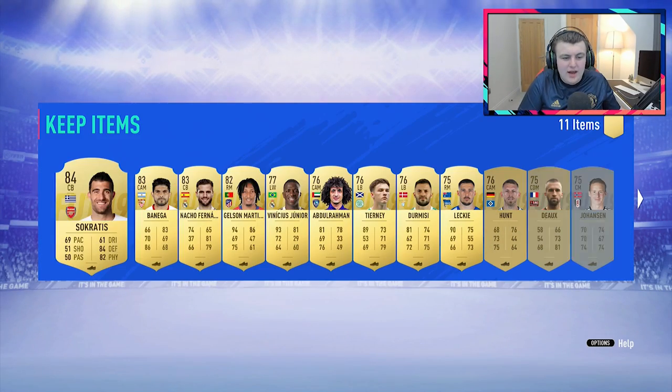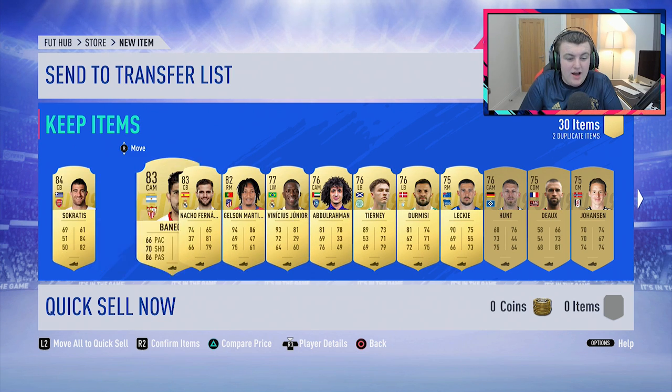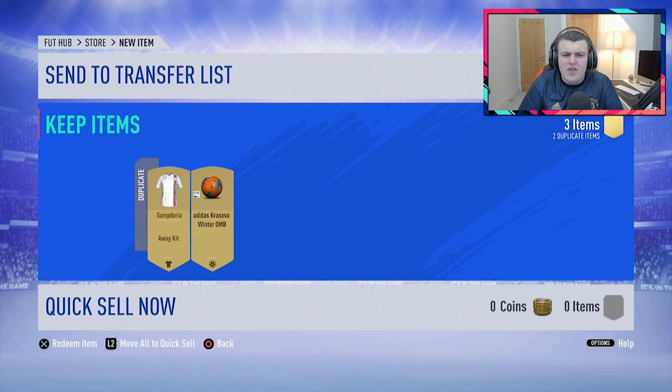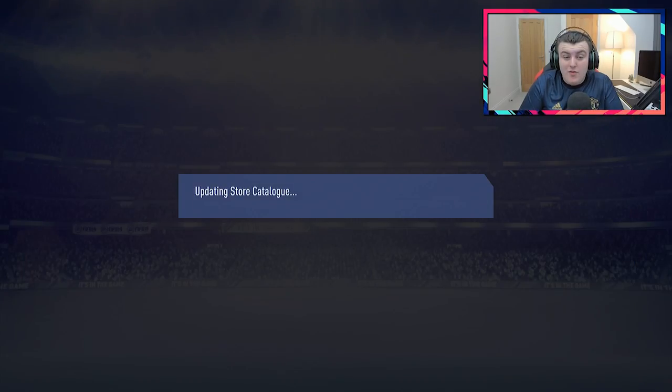We'll hopefully get a couple of the board drops — and we did. We got ourselves Banega and Nacho Fernandez. That's decent, good for SBCs. Of course, we have the Premier League Player of the Month coming out in the next couple of weeks, so the 84s from the Premier League will be really nice for that.